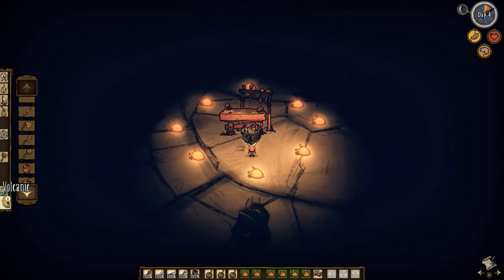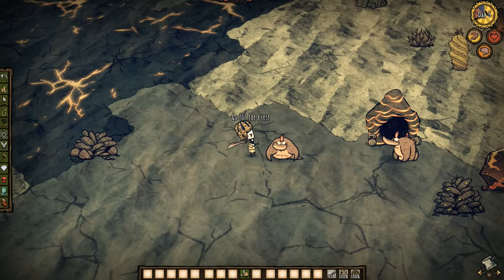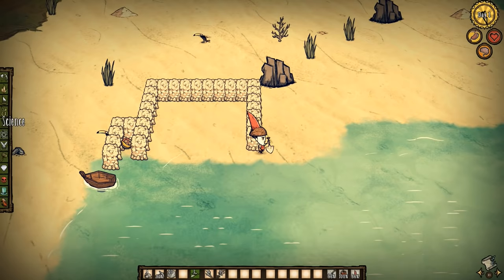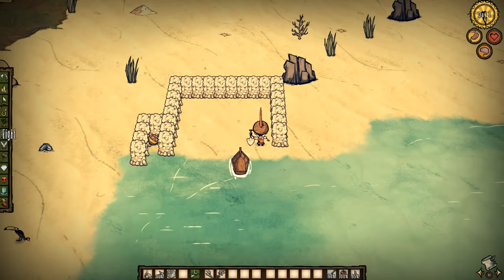Number 6: Dragoon Farm. Dragoon Heart is essential in creating obsidian items, but it has only a 10% drop rate. So you could either hunt every single one like a savage, or exploit nature like a civilized man. The farm looks like this: on one side, there's a room with a monkey ball. Just like the Hound Shelter, make sure one side of the wall is longer than the other. Then make a room big enough to put a Dragoon in — and mind you, it needs to be big.